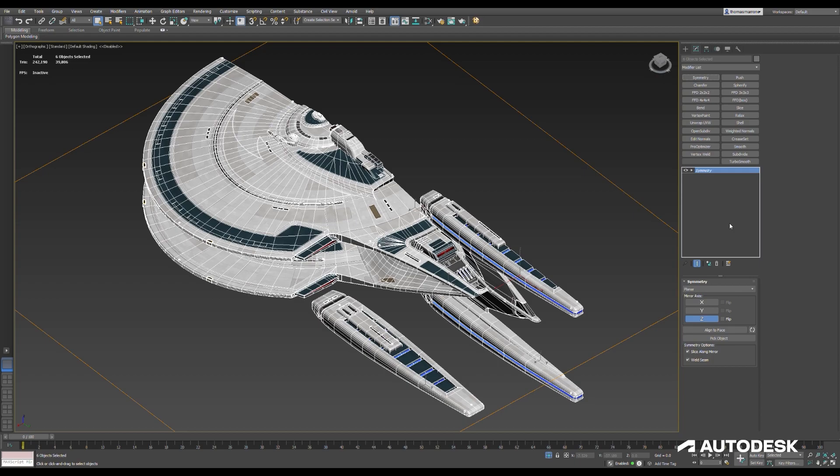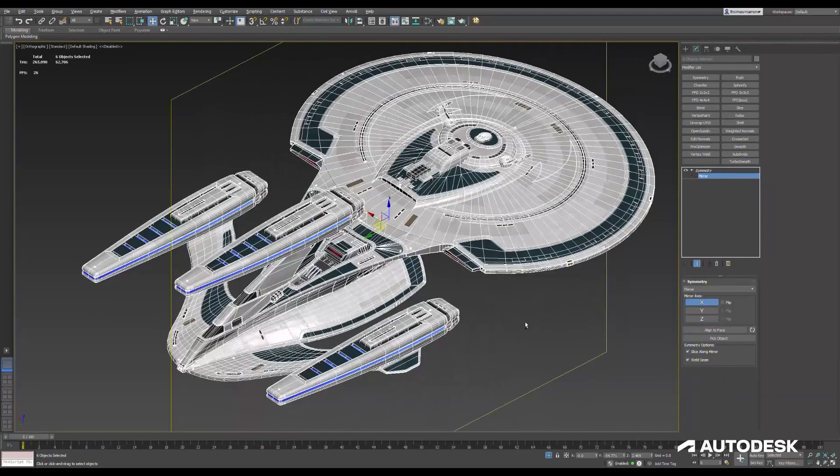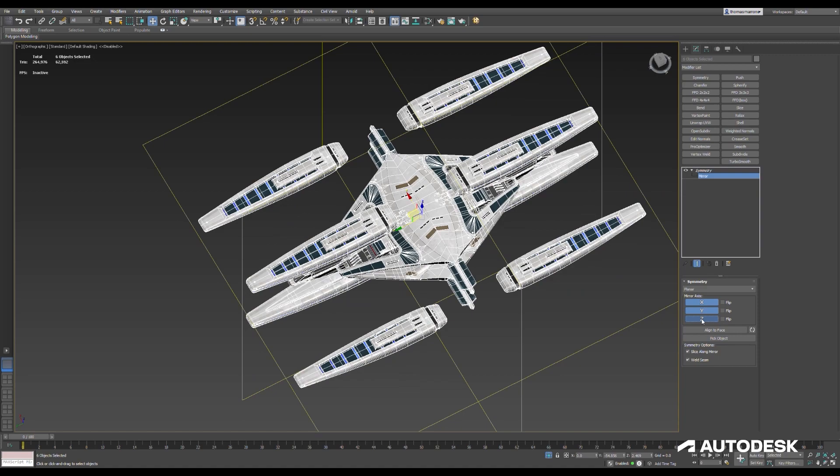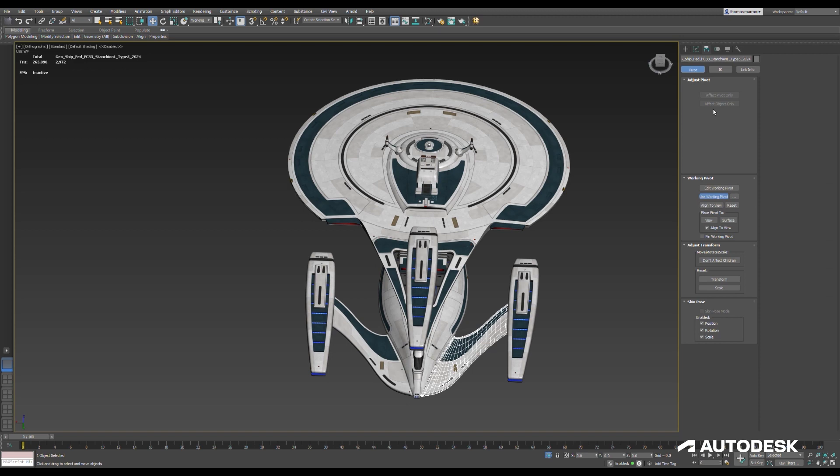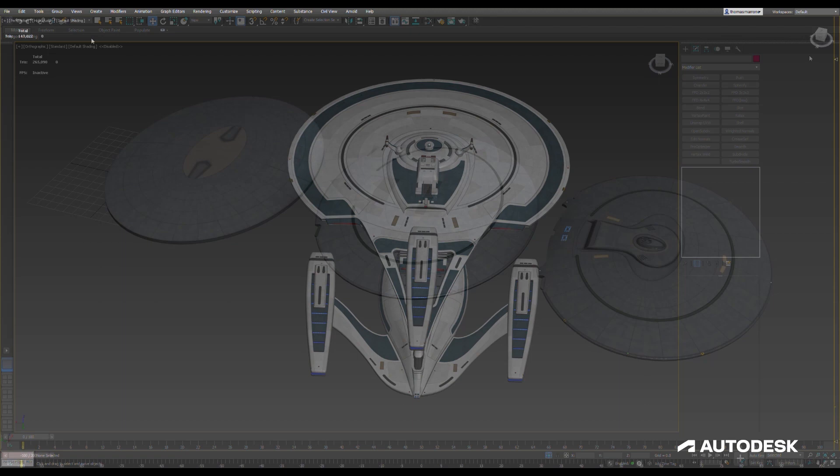New in Max 2021, the weighted normals modifier is another essential modeling tool for us when building starships. As we do not bake our meshes, we cannot rely on the normals in our baked textures to add edge details on the model. Thus, small chamfers with weighted normals provide crisp edges perfect for a model that represents a large starship. We create simple chamfers to smooth the edge transitions on large blocky shapes, turning an object from a lumpy pillow to a crisp hard surface.